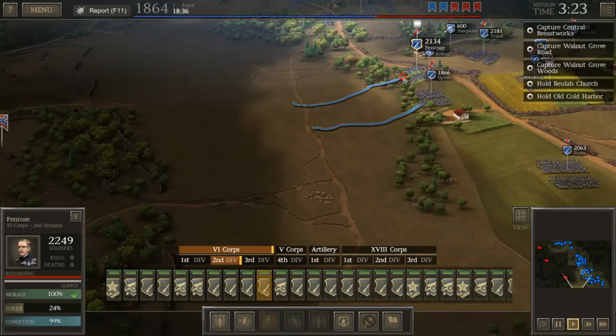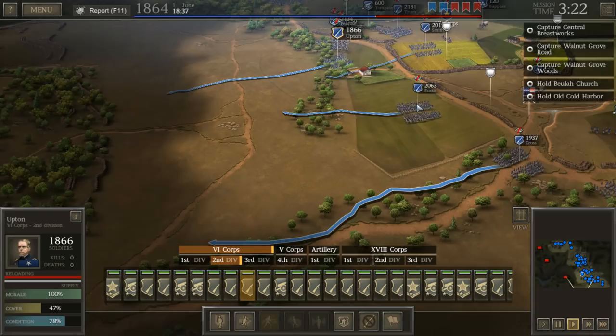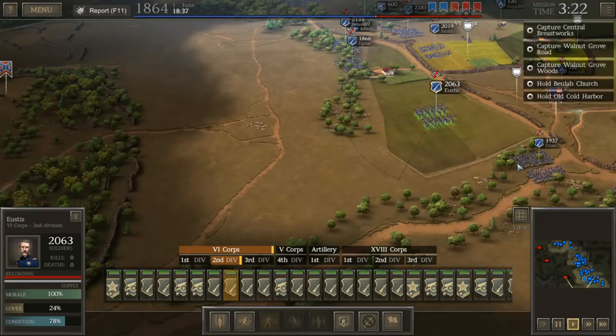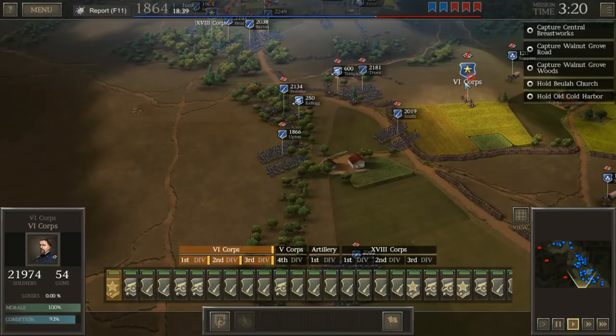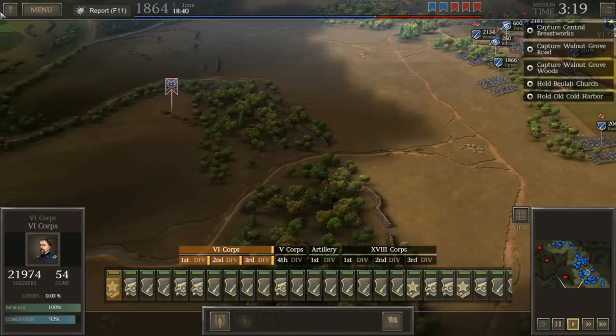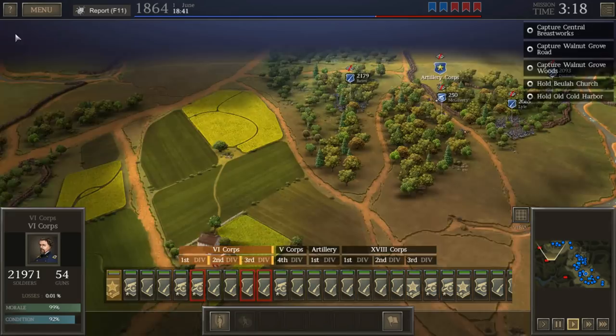You can already see the Confederate trench works up here. I'm sure we're going to start being hit by artillery in this open ground, so I'm trying to move a few of the men through this more wooded — slightly wooded, let's say — area, and see if we can somehow make this attack work. I'm going to try to focus our attack on this trench line first, then if we take that, we move to the center trench line and finally to the northern one. But every single one of these attacks is going to be tough.